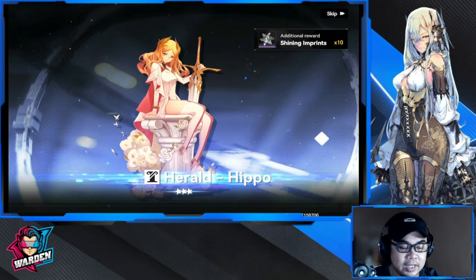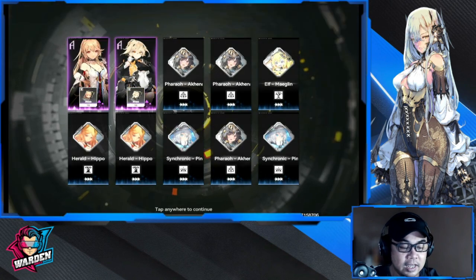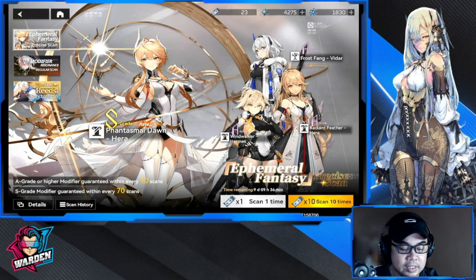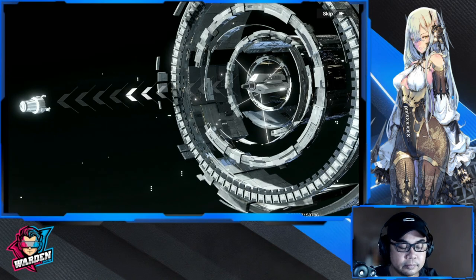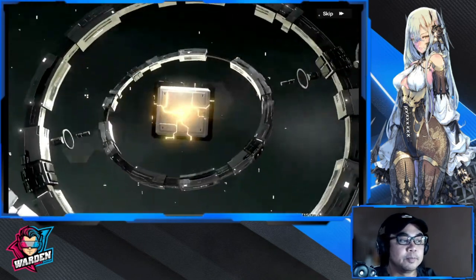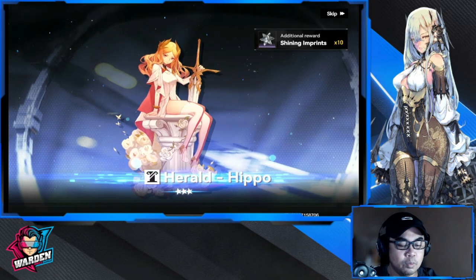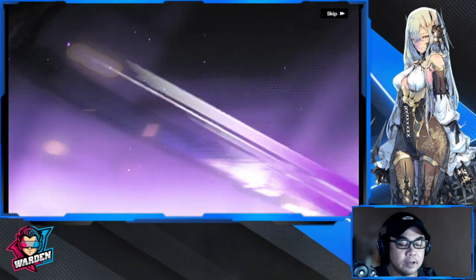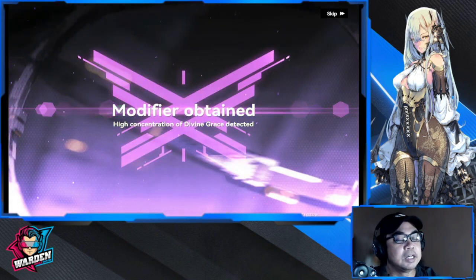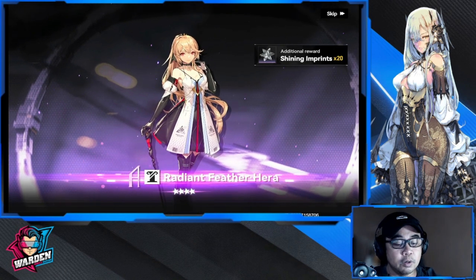We have two purples, let's just fast-track this. Hera again, but not the Hera we want. So next up, this is pull 20 — we do have one. I do hope this is Hera, because I don't want to pull and get dupes in this banner. I'm saving up the rest of my currency. It's Hera again — Hades is coming.